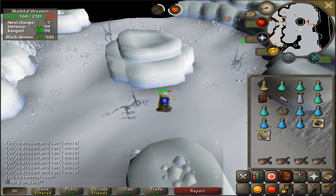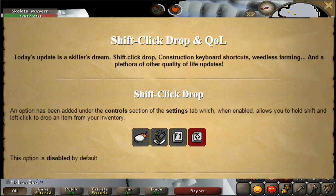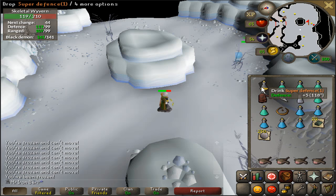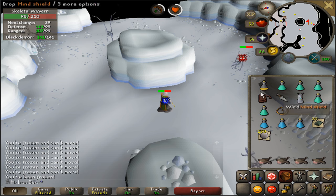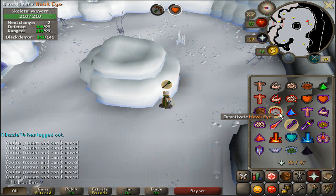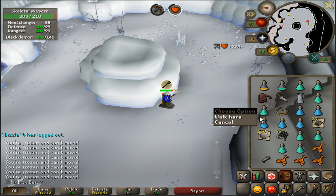Hey, how's it going guys? Today I want to talk about a new feature that just came out in Old School RuneScape a few days ago — it's called shift-click drop. Basically, you can now hold shift and any item that has a drop option, you can just left-click it to drop. I'm holding shift right now — see, instead of drinking my potion, it actually drops it.